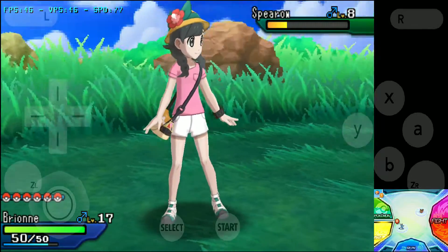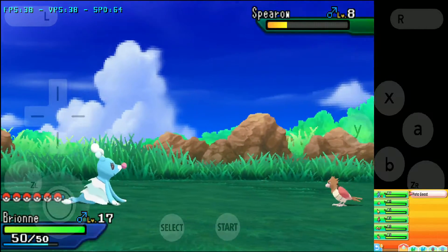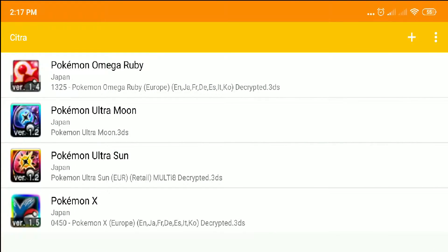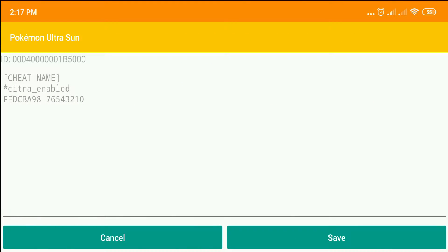With all that being said, I don't see a reason why you wouldn't want to use this cheat. For those of you who still don't know how to input the cheats on Citra Android, here's how you do it: while at the game menu, you just have to long press the title of the game you want to input the cheats with — just like that. From there you just have to copy and paste the codes and hit save.